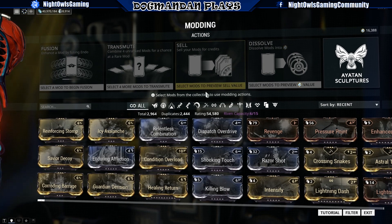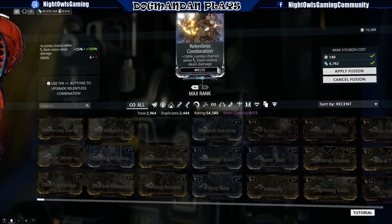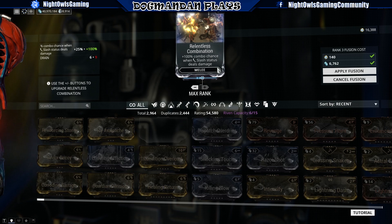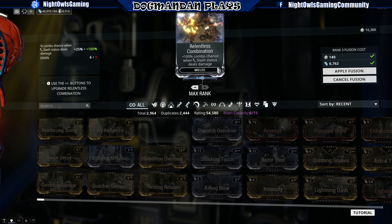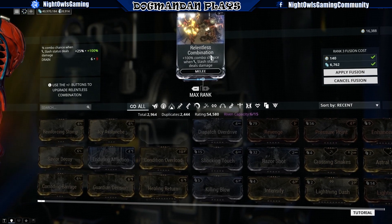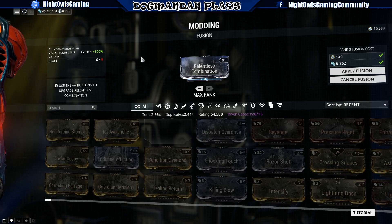Relentless Combination — it doesn't take much to build up, and what it does is give a 100% combo chance when slash status deals damage. So the more slash status damage you deal, the more combos you can trigger. I can see that working well with certain stances that have additional high-damage combos at higher levels. It's a common mod, and it drops from Ancient Disruptors, Tar Mutalist Moas, and is also transmutable.